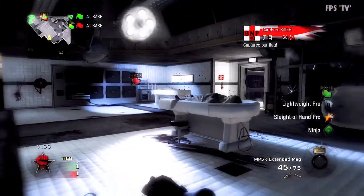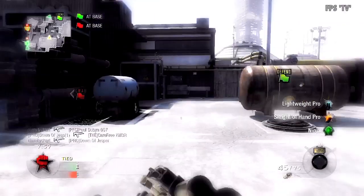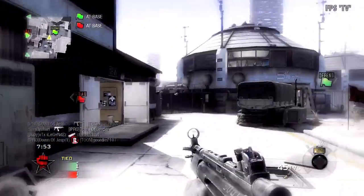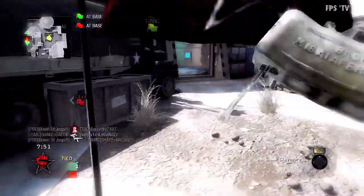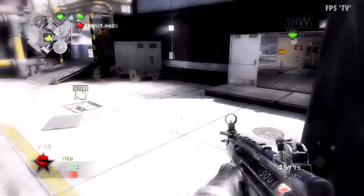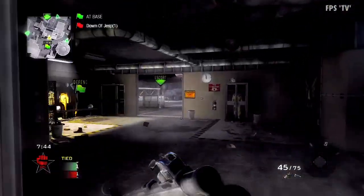And that's not good — they've capped our flag, which makes us tied at 1-1. I'm going to set some defense and try and stop them capping again. We've just taken their flag. I'm going to make sure that our base is safe, ready for our flag runner to cap.